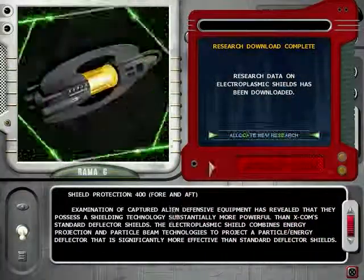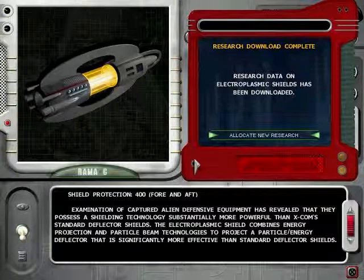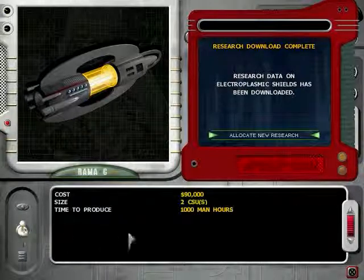Research download complete. So now we have electroplasmic shields. Shield protection is 400 for the fore and aft of the craft. It takes a thousand man-hours to make, costs $90,000 each, and takes up two units of storage space.